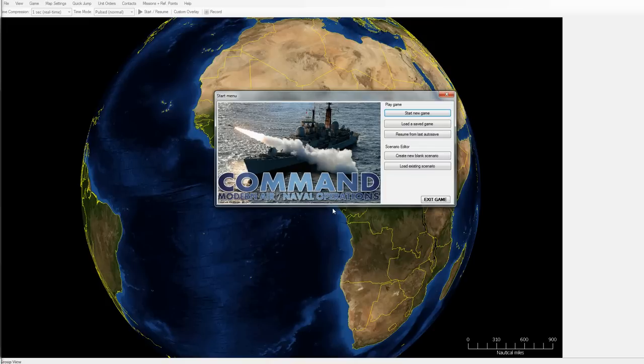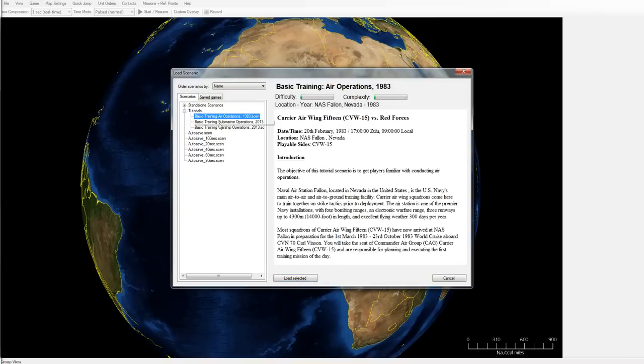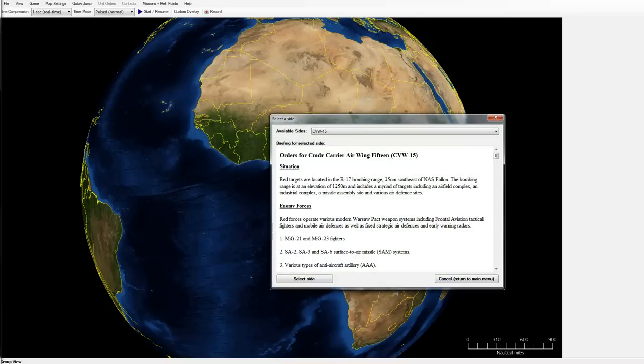Personally, I find this a very fascinating sim to play around with, and for the dedicated community, this is something fairly comparable with the Harpoon series of games. Today I figured we'd take a look at one of the very basic scenarios, just to see what you can really do with the game. We'll hit start a new game and look at the basic air operations scenario — it's a hybrid between a tutorial setting and a practice range, where you can test out running different strike missions.